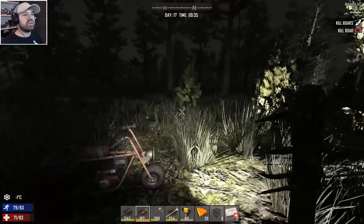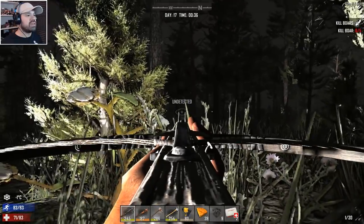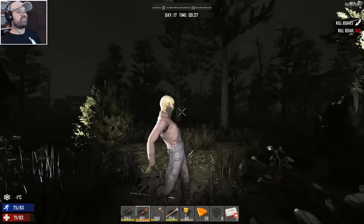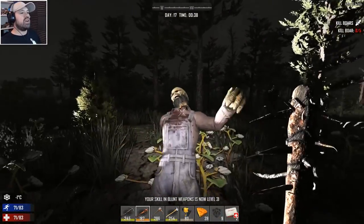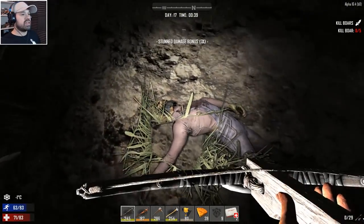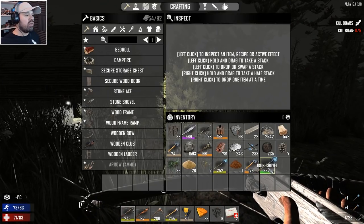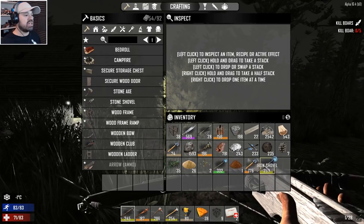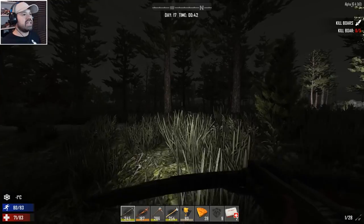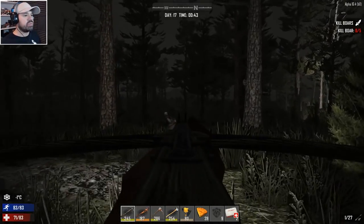It looks like we haven't been in this house before. Okay, where's the spitter? Oh, there's the big guy — we want to take him out. Ah, down. There we go — he has a shovel! An iron shovel and it's better than ours, that is awesome. Where's the Hawaiian guy? Because the last thing I need is him running at us when we least expect it in the house.